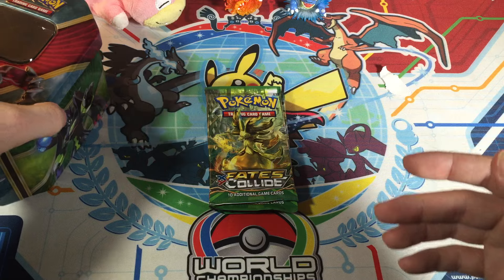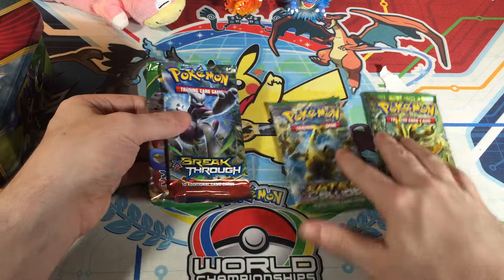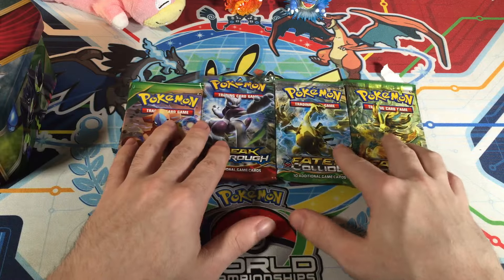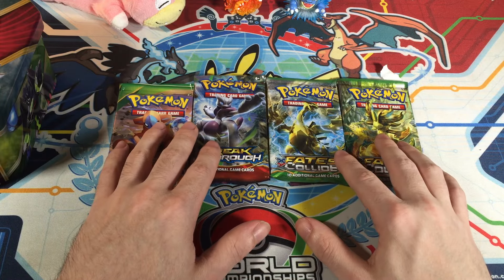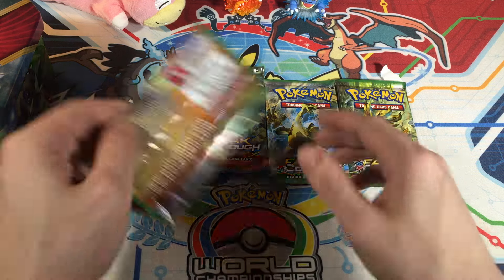Let's go ahead and get this tin out of the way. It seems we've got two Fates Collide, a Breakthrough, and a Roaring Skies. Let's start oldest to newest — let's go with Roaring Skies.